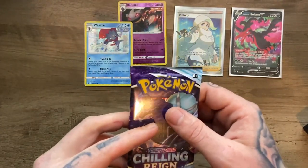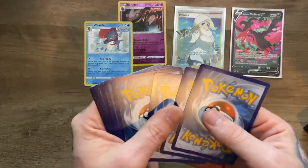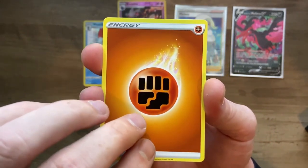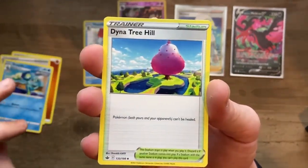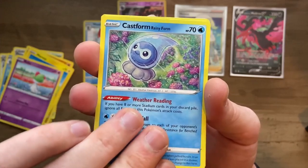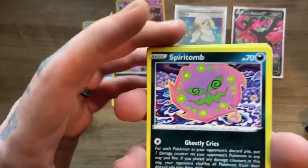We still have two more to go. Don't forget to check out the shorts as well as Instagram — we will be opening this, keep an eye out. The shorts have been going absolutely crazy. We got a Fist Bump Energy, Path to the Peak through some creepy woods, a Drizzile, a Dynatrée — I absolutely love this location in the games. A Clobbopus sitting on the sand, Mary staring deeply into the sky, a Ralts, rainy form Castform, Snover, a Galarian Slowking which is a rare reverse holo — can't be mad about that.